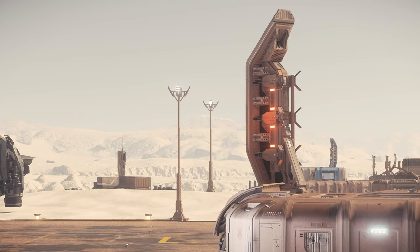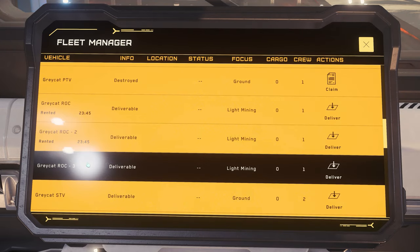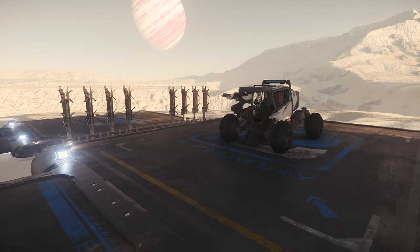After delivery, the ROC appears directly on the vehicle pad in just a few seconds, and you can take a seat right away. However, you should wear a spacesuit as the cabin of the ROC is open and you are exposed to the weather.